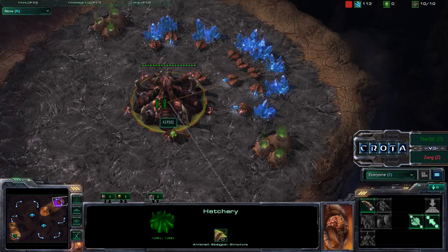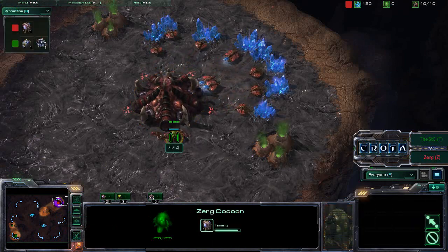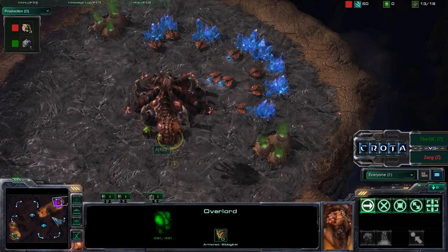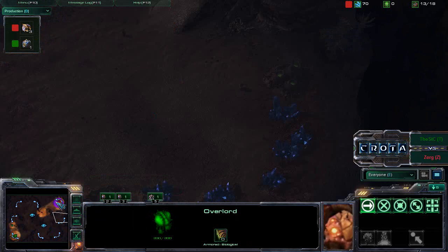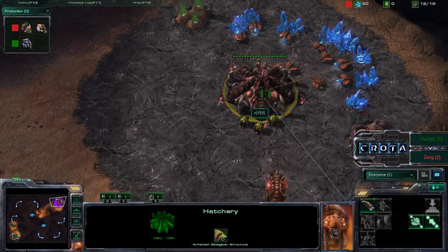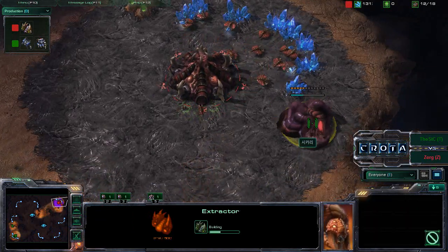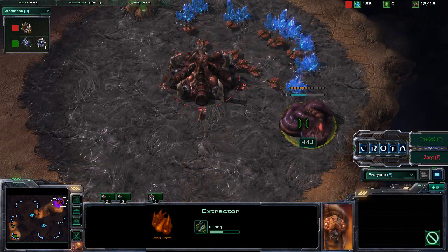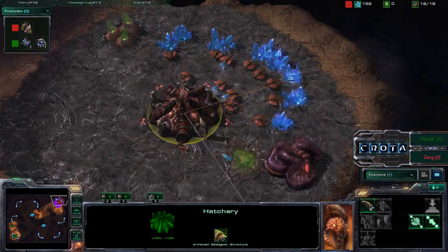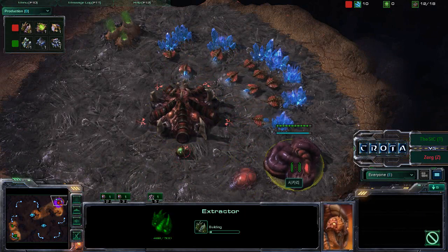Zerg is currently throwing up one overlord and will be quickly going into 13-over-18 food as this overlord moves to the south. It looks like he will be going for a 14 spawning pool, as there is an earlier extractor than normal. You would never go for an extractor followed by a hatchery — there's no real reason for that. Down goes that spawning pool, and it looks like we're going to have metabolic boost very early in this game.